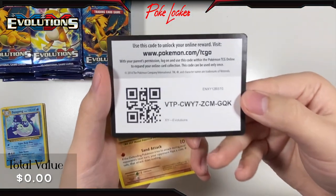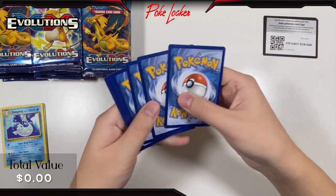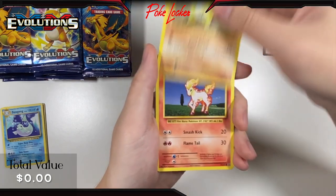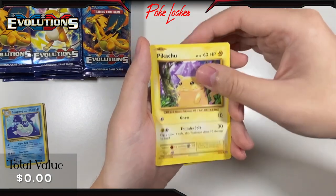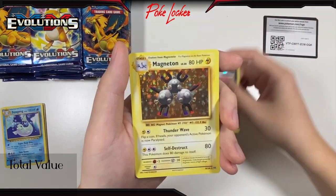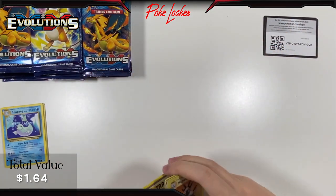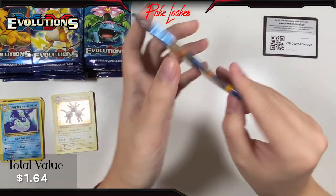Out of pack 2, we have Slowbro Spirit Link, Pokédex, Haunter, Sandshrew, Ponyta, Magnemite, Pikachu, Machop, a Reverse Holo Magic card, followed up by a Magneton Holo. Pretty cool card — definitely one of my favorite lightning Pokémon in this set. Moving on to the next pack.